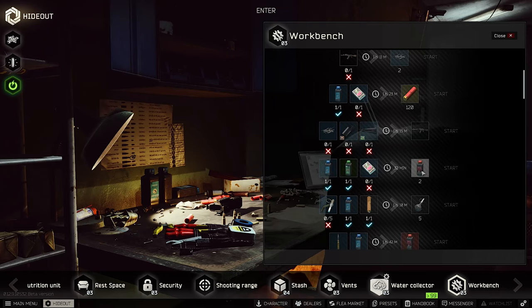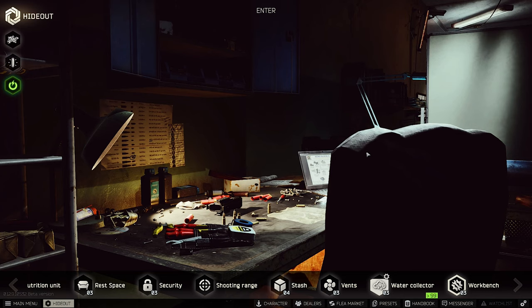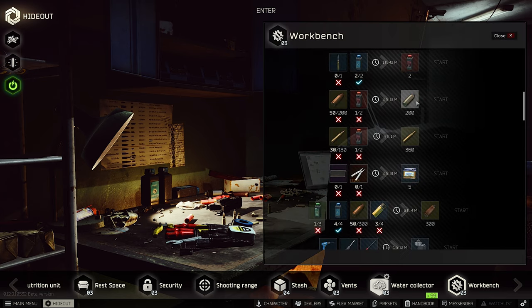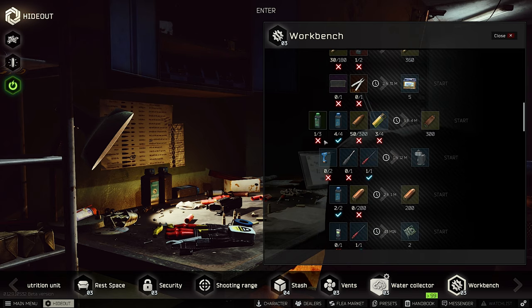You can combine one blue gunpowder, one green gunpowder, and one classic matches to make two red gunpowder. This is useful if you can't or don't want to sell your blue or green gunpowder. Classic matches are also worth 13k and can go up to 20k — you can sell them straight away or use them for this craft. You need the red gunpowder to make bullets like the 9mm or AP slugs.